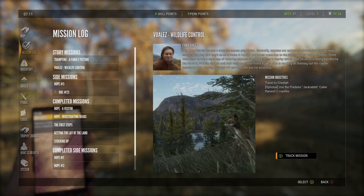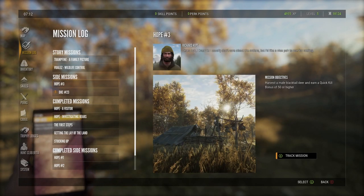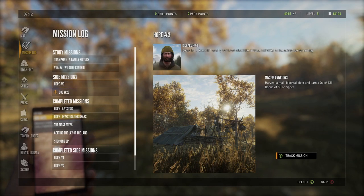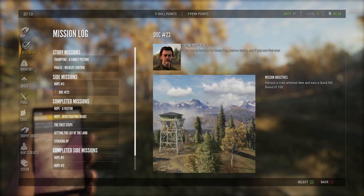Well, we can get coyotes but I don't think we're going to do that one yet. We can try to photograph black bears, which we might try to do in conjunction. And this mission is to harvest a male white-tailed deer and earn a quick kill bonus of 100, and harvest a male black-tailed deer and earn a quick kill bonus of 50 or higher. So we need a black tail and a white tail to complete both of these.